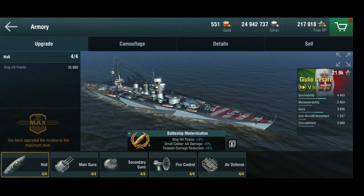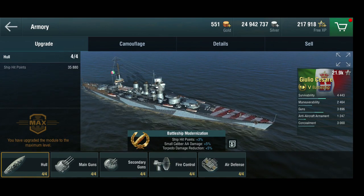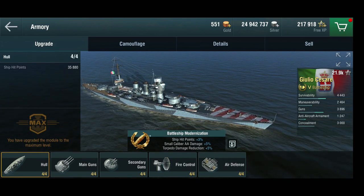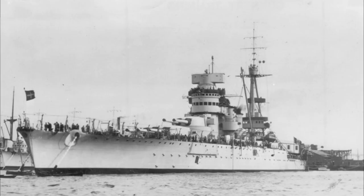You'd say, wait a minute — that's a battleship, not a cruiser. Well, you'll see what I mean. The original Giulio Cesare was an Italian battleship from World War I vintage, a dreadnought, and she got upgraded quite a bit in the 1930s.